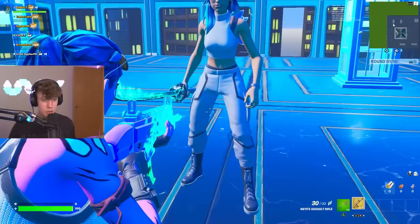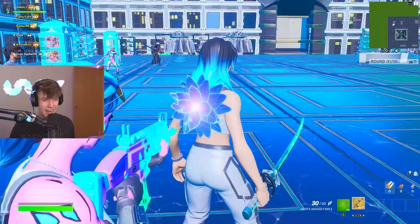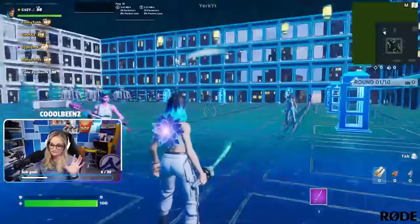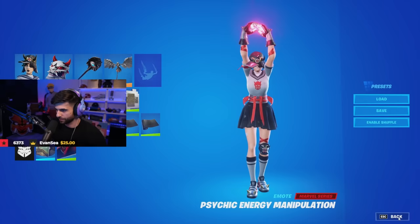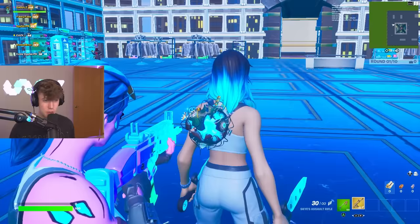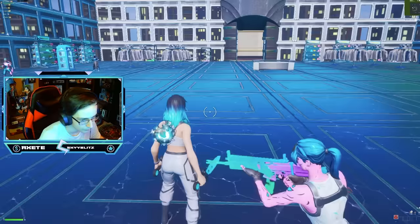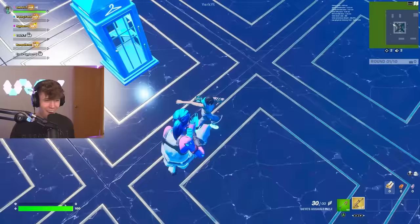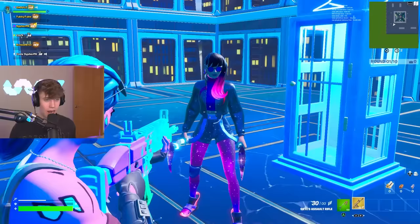Next up — you got a fire sword which actually matches the color on your hair, pretty clean. I like that a lot, and the flower on your back bling is very unique. Next up — you got the blue pickaxes which match really good with this Travis Scott back bling. You changed the edit styles on the Travis Scott back bling to make it blue — it matches so good with the hair. You got the blue sparkles on your feet — that is so clean.